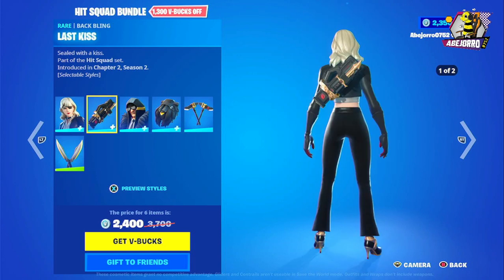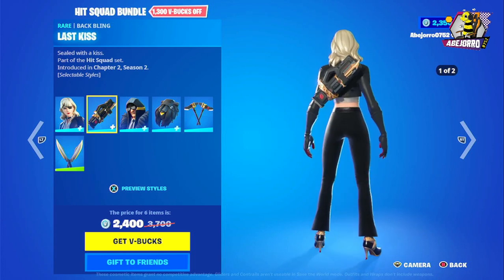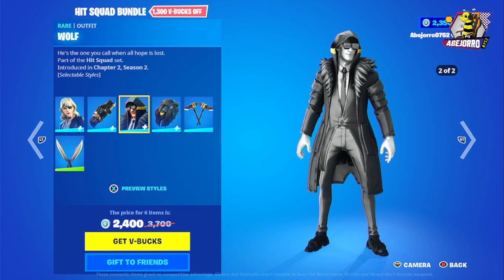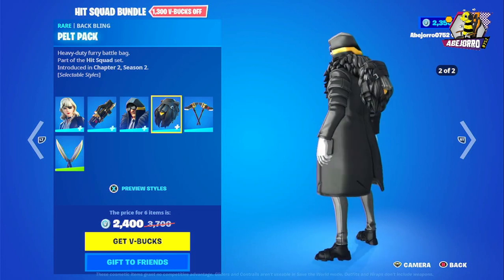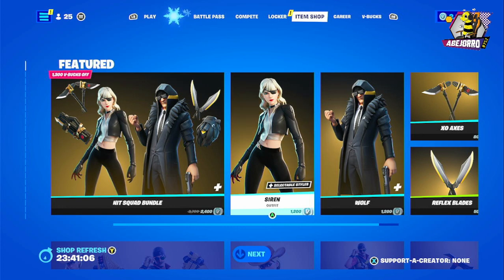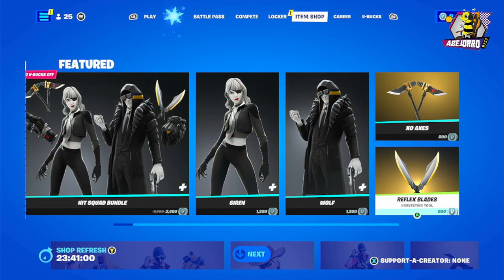Let's start with Siren — she's in two different styles. This is the back bling and the skin together in two different styles. Then we have Wolf in two different styles. Remember, the price for this bundle is 2,400 V-Bucks. We also have the Saw Axes: harvesting tool number one and number two, the Reflex Blades. Items separately are 1,200 V-Bucks for the skin, 100 V-Bucks for the harvesting tool, and 500 V-Bucks for the Reflex Blades.